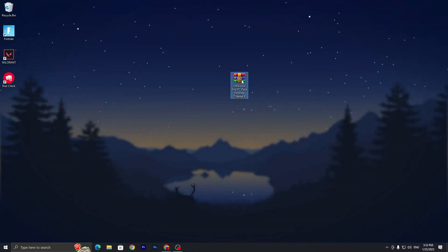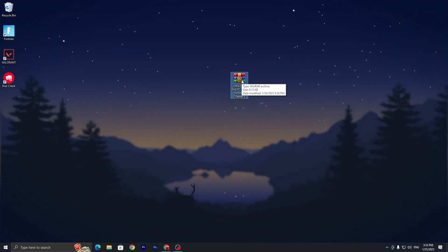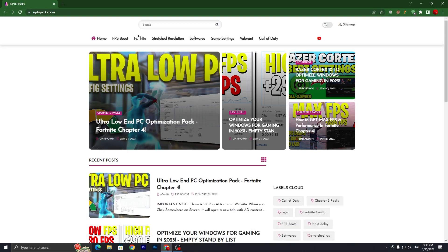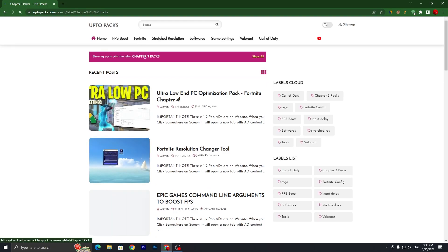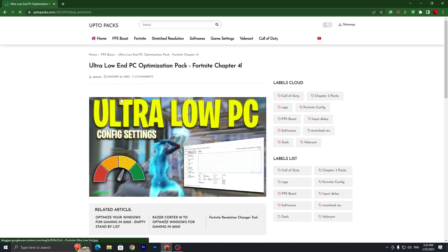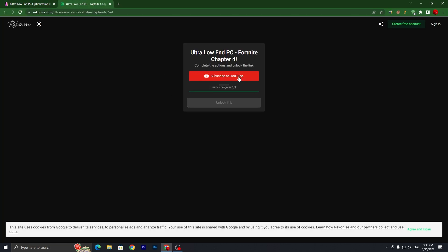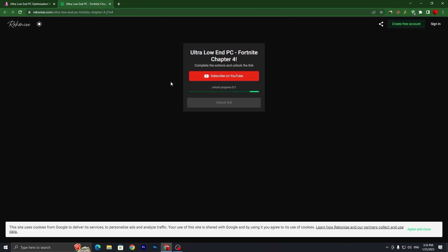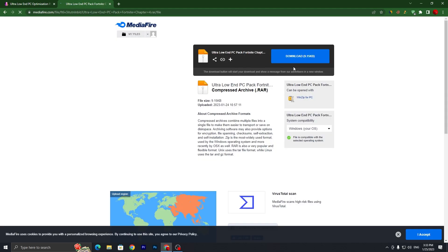In the first step, you have to download this ultra low NPC pack for Fortnite Chapter 4 on your PC — link available in the description. Open up the link and go straight into the Fortnite tab where you'll find the ultra low end PC optimization pack. You can also search the exact title in the search bar. Open the post, scroll all the way down, click the download button, subscribe on YouTube, turn on bell notifications, and once done, close the tab, wait two to three seconds, and click the unlock link button to download the file.